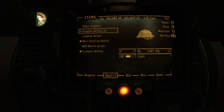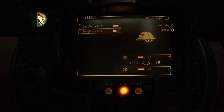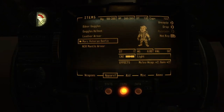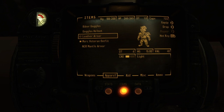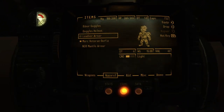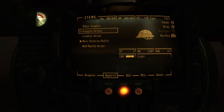Wait a minute — I can do something with my apparel, right? Goggle helmet — DT of two. I don't have any helmet on right now, why not? I must have used it to repair this.